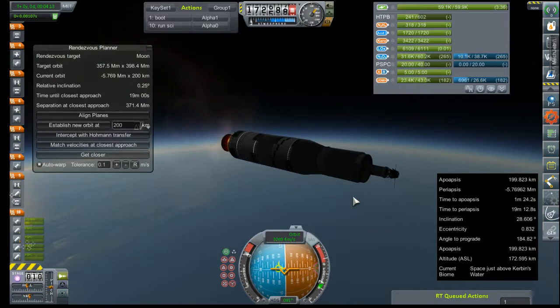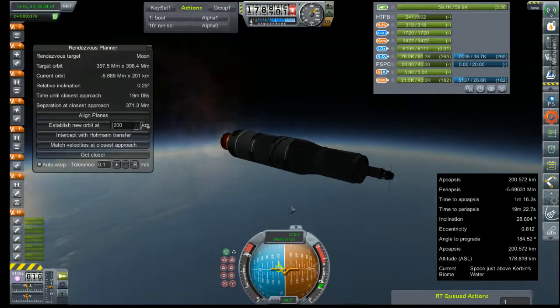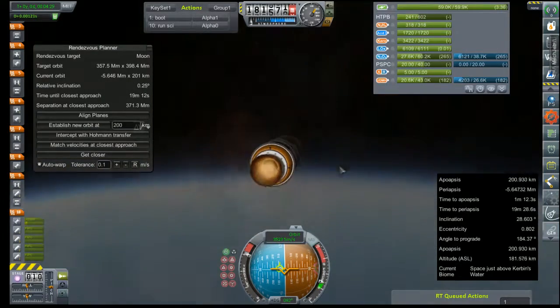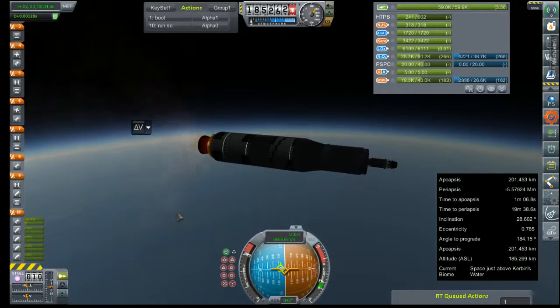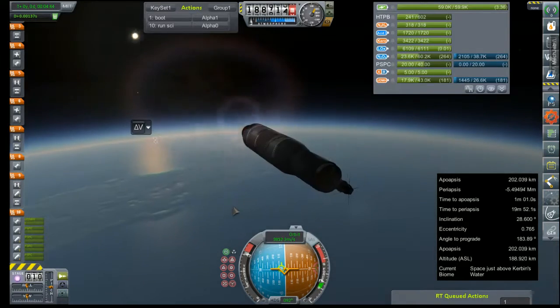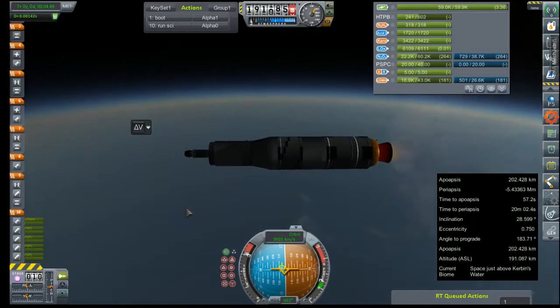I should have been flattening out a bit more, but I did not. I was really hoping to keep our apogee around 200 kilometers, but it does not look like that's going to happen — we're probably going to be closer to 300 by the time we hit orbit. No big deal. That means the target is not above the horizon for us right now, so we can go ahead and turn to that.